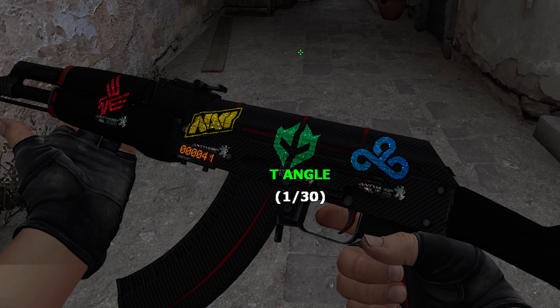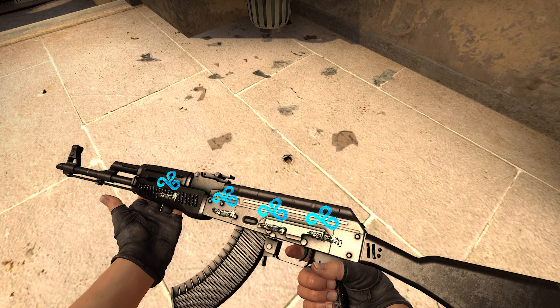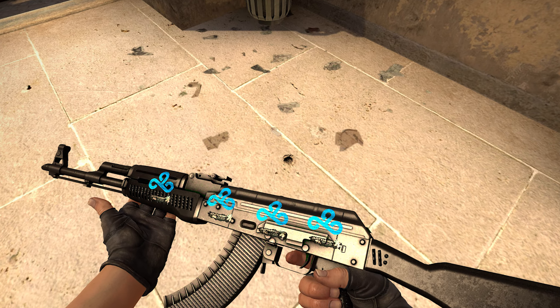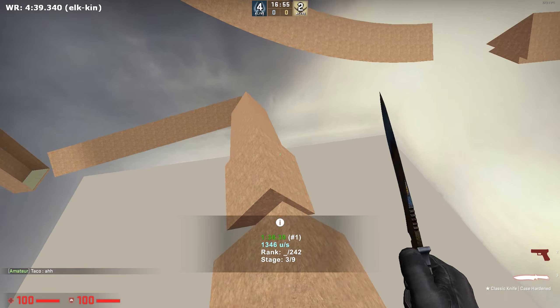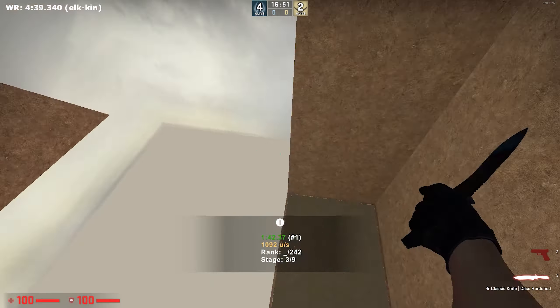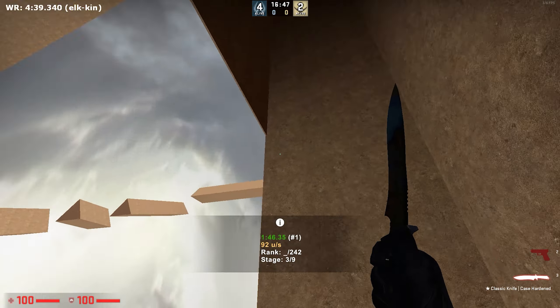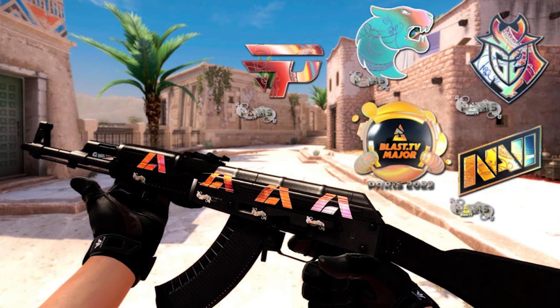Now let's talk about the stickers. I would advise you to go for the glitter stickers because they might look insane in CS2 — they have so much potential. You can go for the more popular glitter stickers that are a little more expensive, or you can snipe some good-looking underrated glitter stickers that people haven't taken a liking to or discovered yet, just because you believe in them. You can also go for some hollows — they always look good and people always like them.